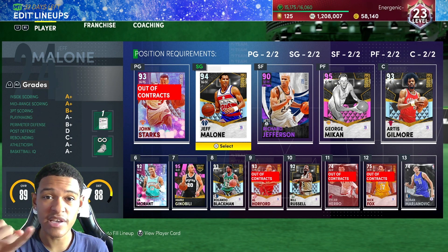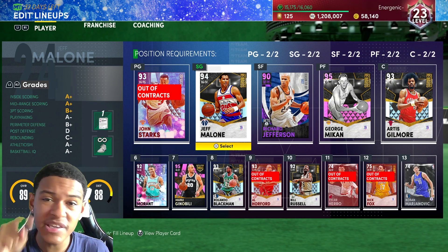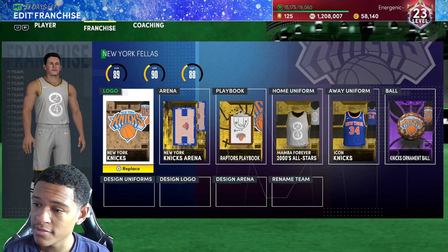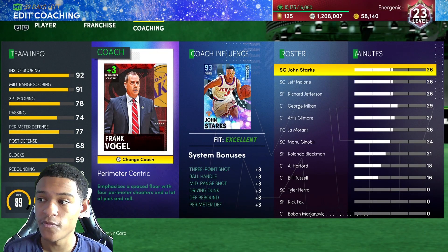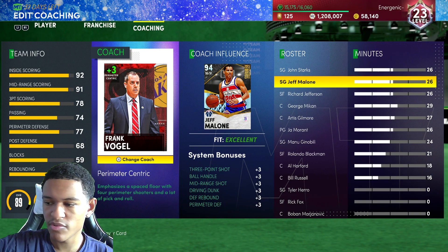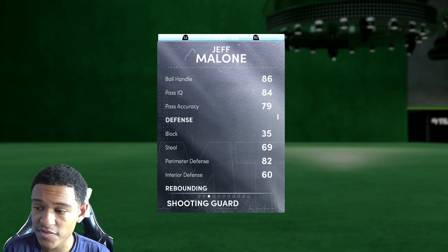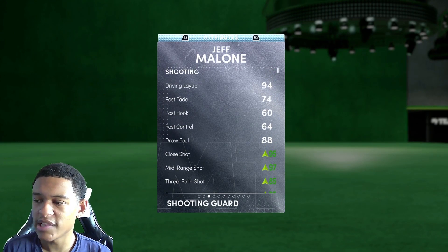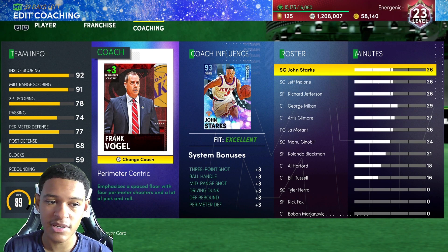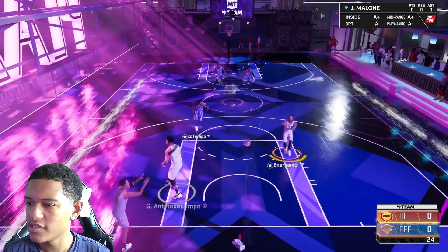It's still gonna be a great card, man. I'm telling you — I've got the best Jeff Malone on console, that includes PS4, PS5, Xbox One, Xbox Series S, Nintendo Switch, and PC too. I also have Frank Vogel as a coach — I bought him for this video to give Jeff Malone a plus-three boost on his three-point rating, plus mid-range and perimeter defense. Perimeter defense goes up to 85 with Frank Vogel. Nick Nurse gives a similar boost but costs almost 100K MT, so I'm not spending that.